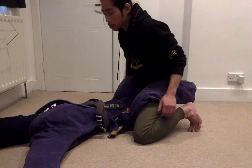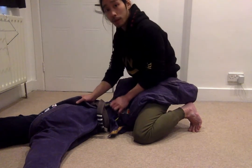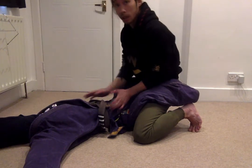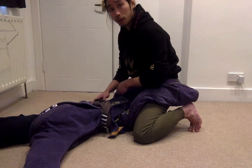Before I break the guard I just make sure he's not controlling me. If I can, I'm going to take a grip with my arms, keeping my elbows tucked in. Because as soon as my elbows come away from my body it becomes a lot easier for him to attack my arms.